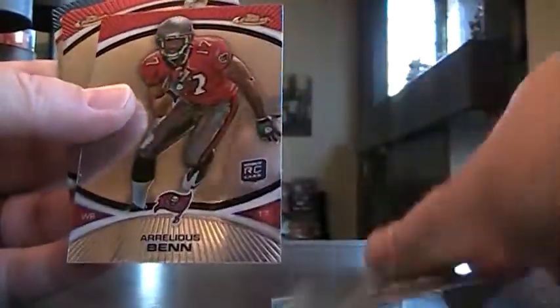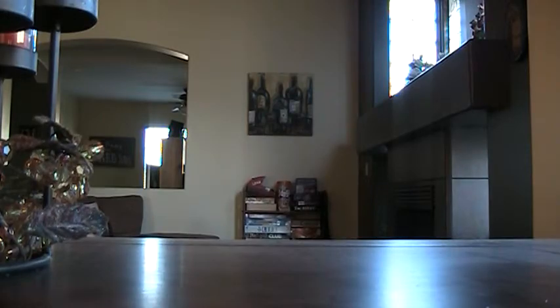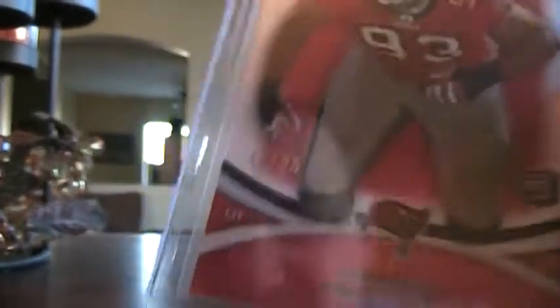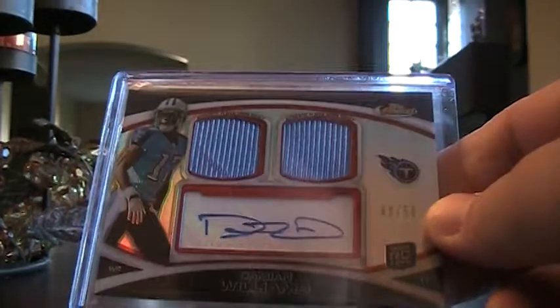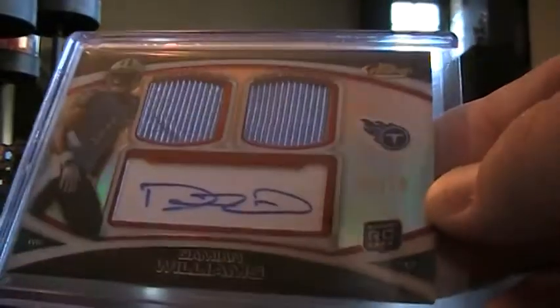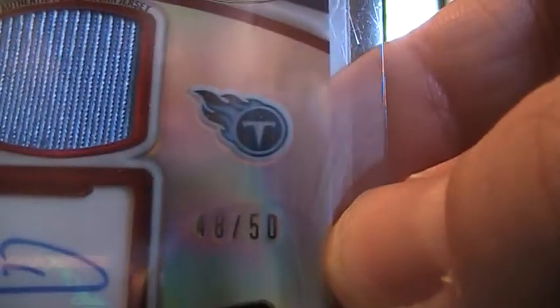Taylor Price, Aurelius Thomas, another Mike Williams, and Marcus Easley. The big hits from the box: Gerald McCoy red, numbered 225 — it's a nice card. The dual jersey is a Damian Williams refractor numbered to 250, a refractor version.